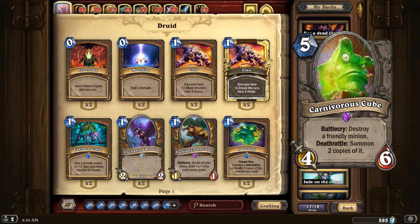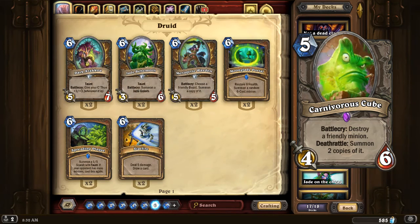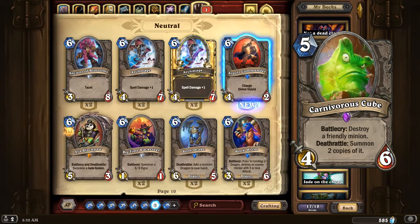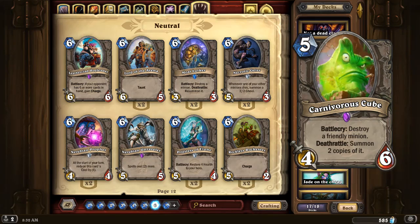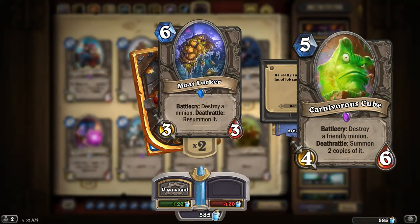Next we have the Carnivorous Cube. Let me jump over to the generic minions, because this should look fairly familiar — in terms of a minion already available in the game. Mote Lurker. Carnivorous Cube costs five, has better stats, and seems more powerful in terms of its deathrattle effect. But it's that first ability that kind of rebalances the costing. Mote Lurker allows you to destroy any minion on the field — automatic six-mana destroy a thing, with a deathrattle that could be a positive or negative effect. Carnivorous Cube can only target your own minions.